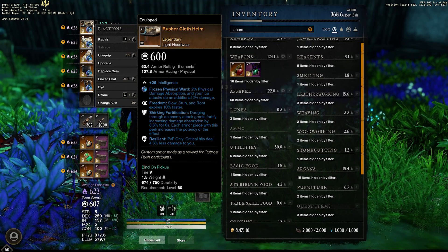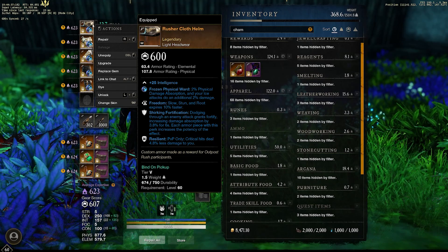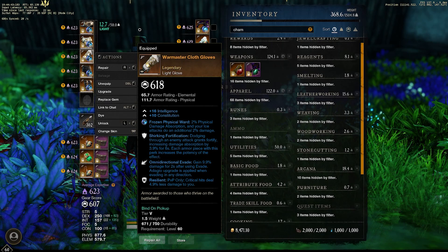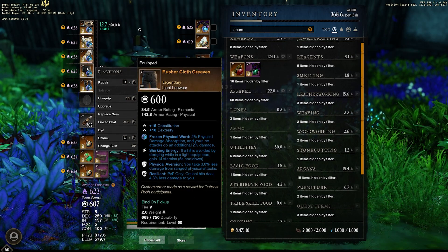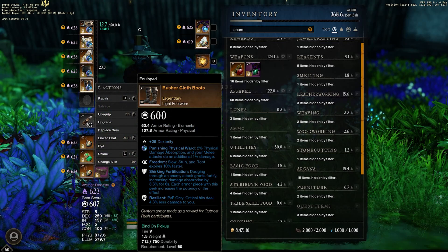Let me go through my helmet, chest, gloves, and other pieces of gear. The armor directional evade perk is the most important perk you will need for this build to do ultimate damage — prioritize getting that piece. For pants, I have physical aversion and shirking energy — I'd love freedom instead of physical aversion, but I got this from OPR caches. Most of my gear is actually from OPR. I've been spamming OPR and the rusher cloth gear is insane right now — I'm getting so much best-in-slot from those caches.